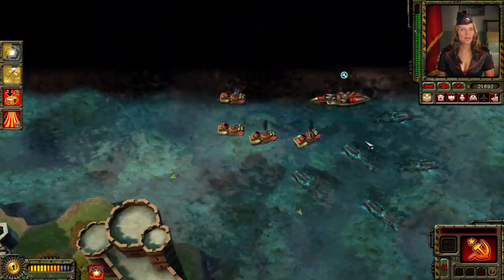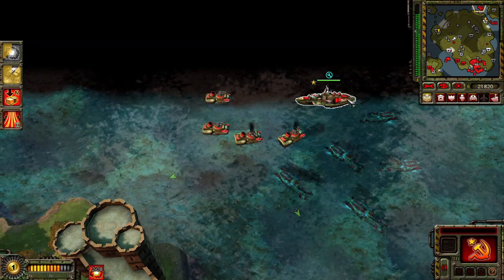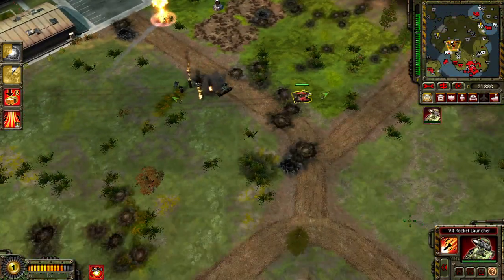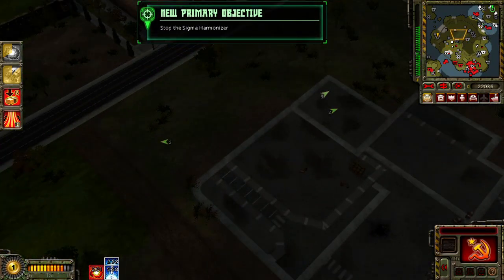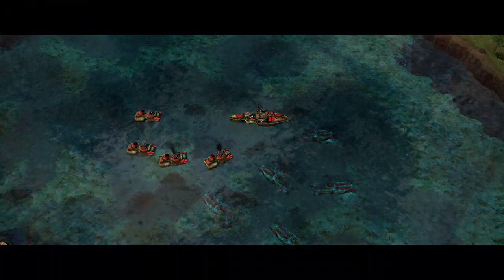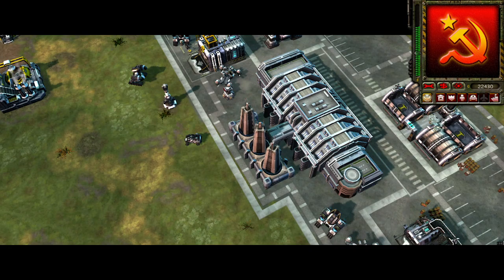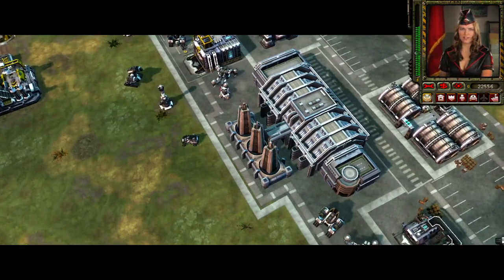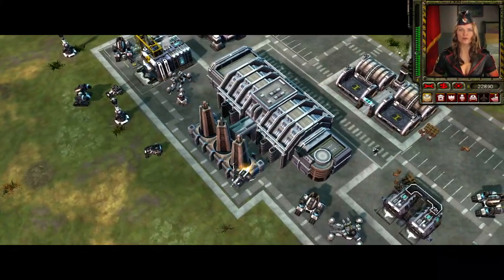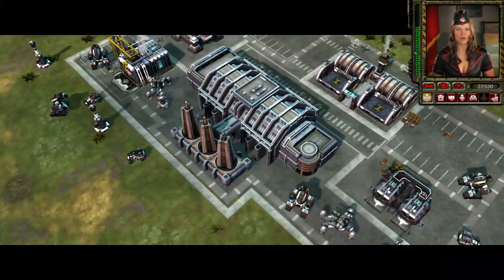That is the last of the assembly plants. Good work. But now you need to focus on the Sigma Harmonizer before it stops time again. New objective received. There it is, Commander. The Sigma Harmonizer. You need to destroy it before President Ornley has it completely operational.